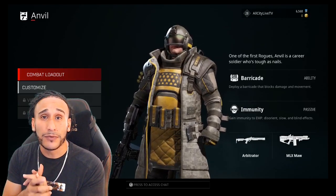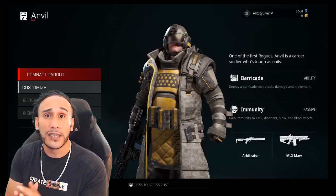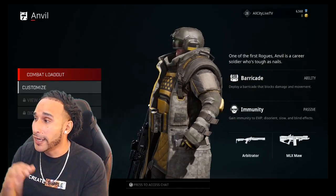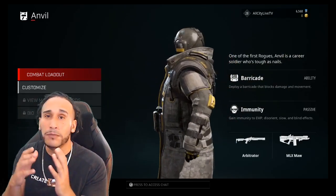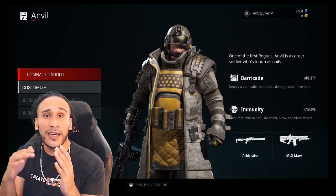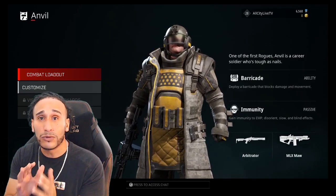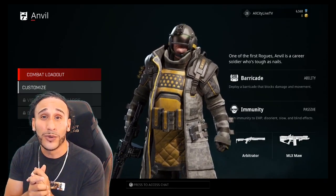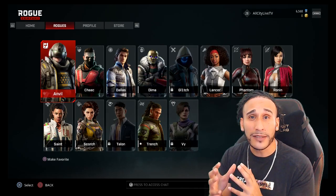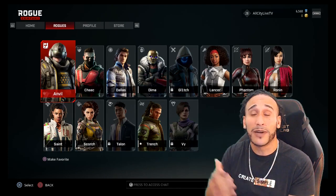Now we get into the abilities of each Rogue. As you cycle through the Rogues, they'll have different abilities. Anvil has the barricade ability, which lets him put down a big shield that you can use strategically in each game mode. He also has the passive ability to gain immunity to EMPs, disorient, slow, and blind effects. Each Rogue will have different abilities and passive abilities, so you want to cycle through them to figure out which one works for you.